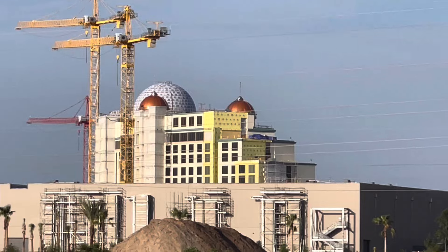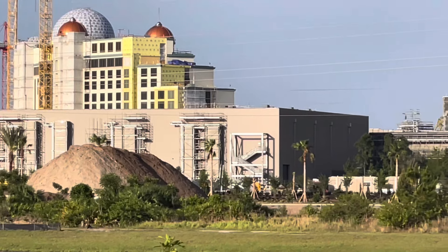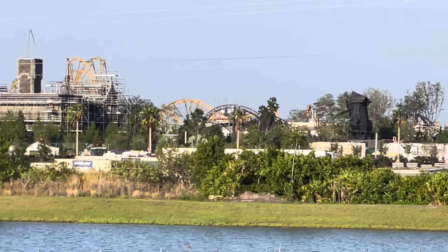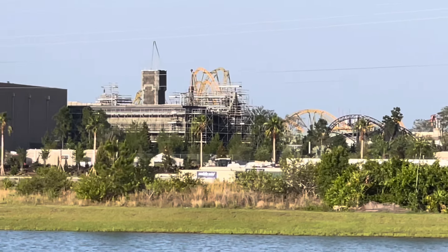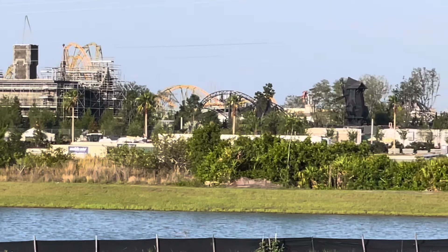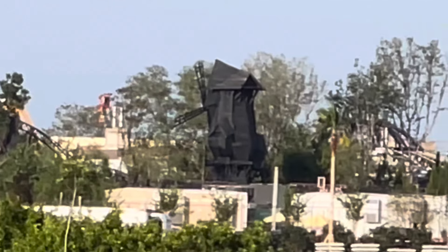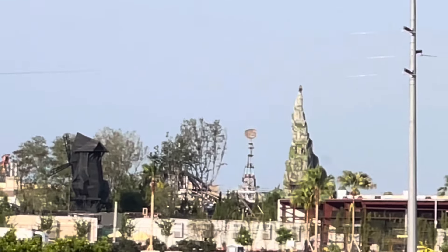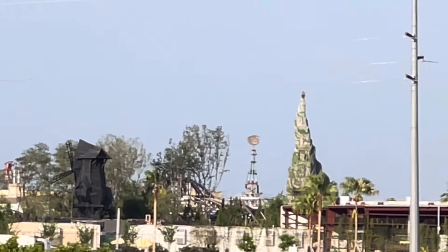Of course you can see the show building for the Dark Universe attraction. Here it is — it's pretty awesome. The Dark Universe manor itself has some scaffolding on it, which is cool. And over there in the middle you can see the actual blades as well, and the carousel — that's actually really cool.